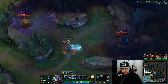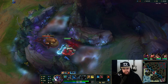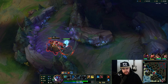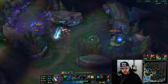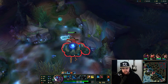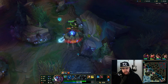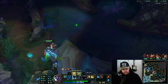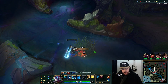On Trundle you have to use your kit to maximum potential: spread out your damage, use your W for extra attack speed on the camp, and Q is an auto attack reset that also steals attack damage. Ideally don't pick Trundle into AP opponents in jungle because it makes your 1v1 tricky — stealing AD doesn't matter against an AP champ. I'm getting this full clear done basically before scuttle spawns.